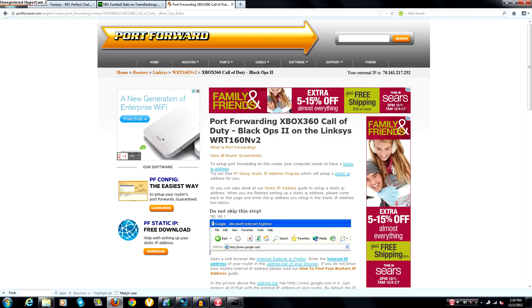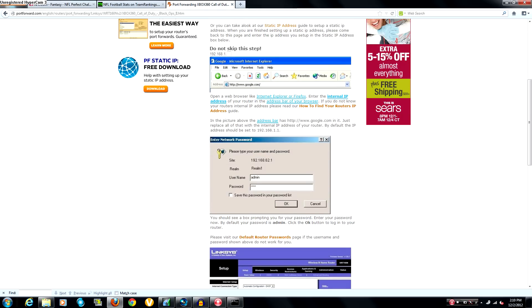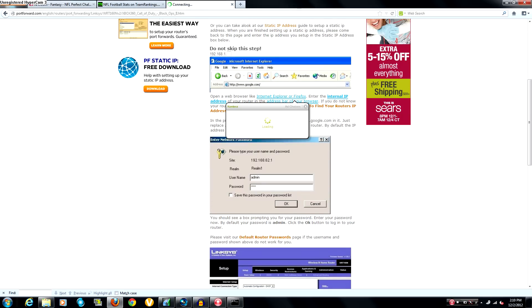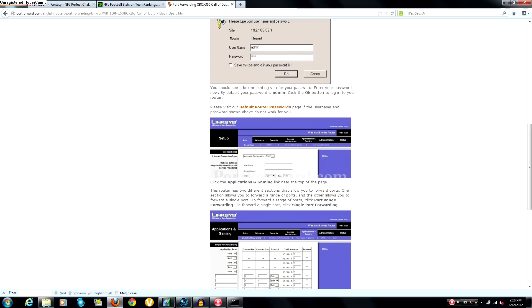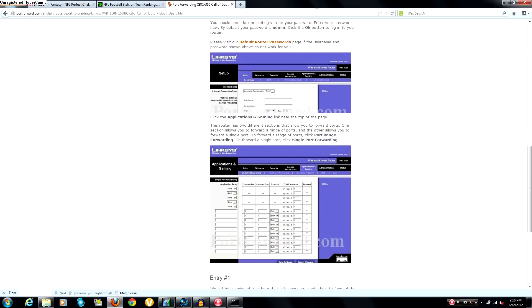This page will give you all the information to create a static IP address on your router and forward all the data you need to make your connection as strong as possible. Follow the instructions: type your Default Gateway into your URL bar. A sign-in prompt will pop up and you'll need to sign in to your router with your username and password. Once you're in, go to Application and Gaming.